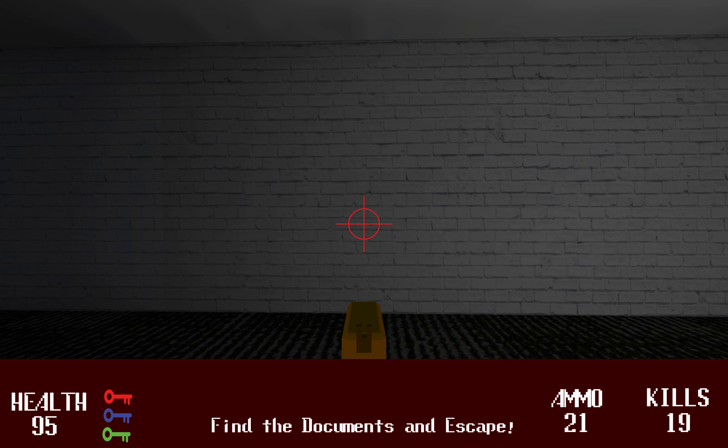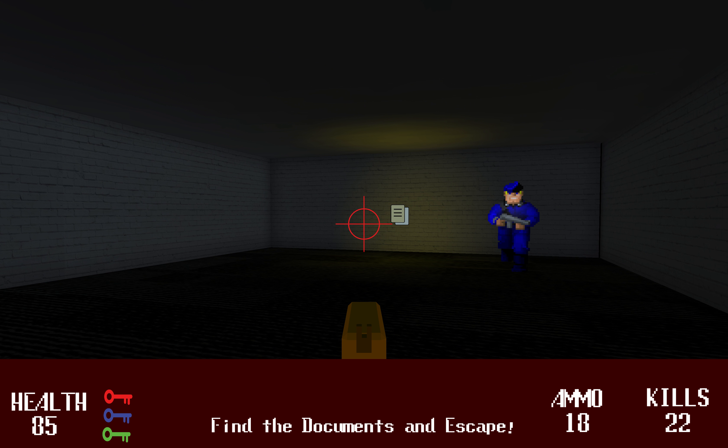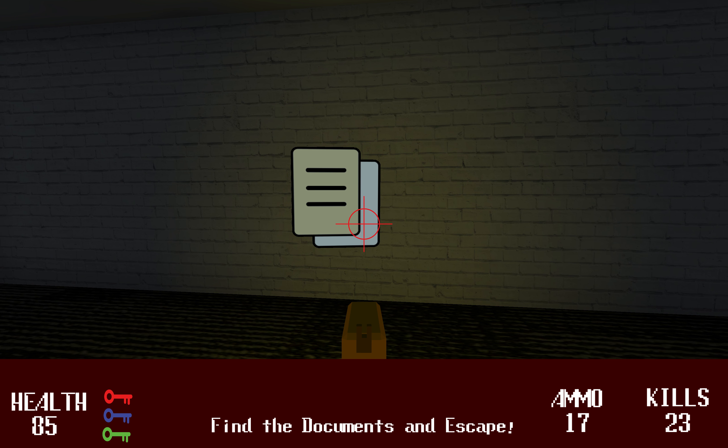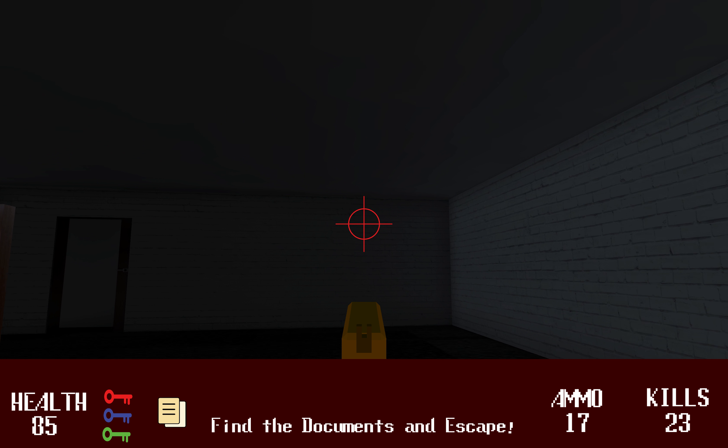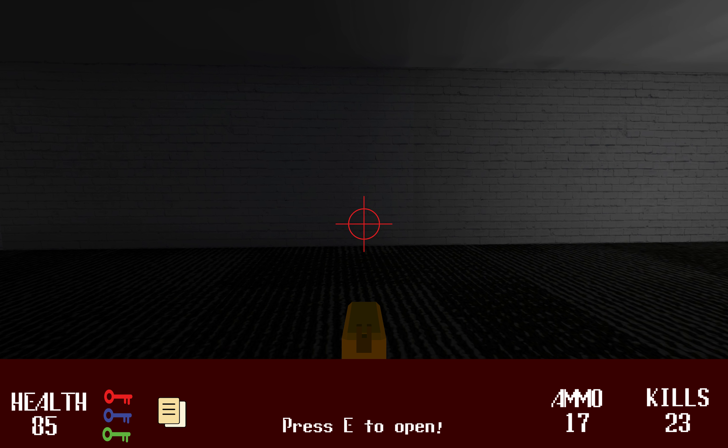Here is the door we need to open to find the documents. Now once we have the documents, all we have to do is get back to the entrance and we'll be able to escape and beat the level.